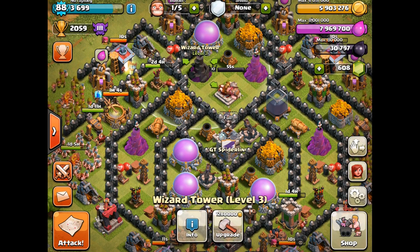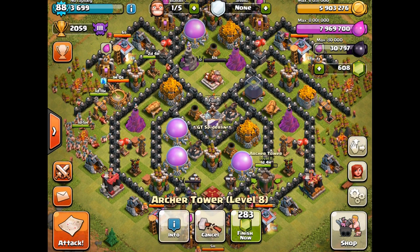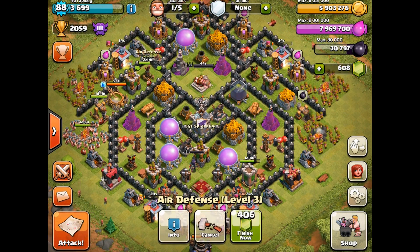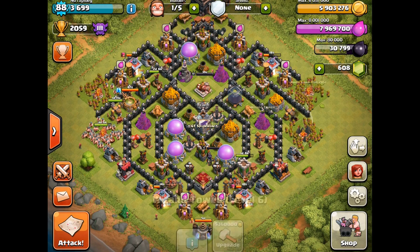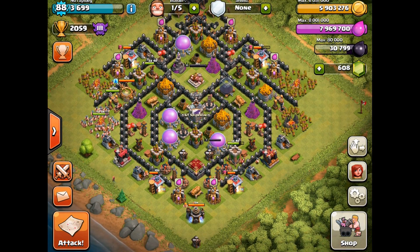Same with the wizard tower — we're at level 3 and going to bring it up to level 6. I'm trying to only do two defense upgrades at once, upgrading the weaker ones first. Once everything's up to speed, then we can start upgrading the ones that are already at max level.